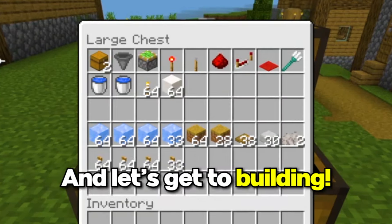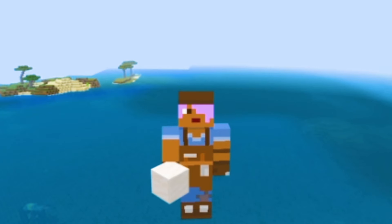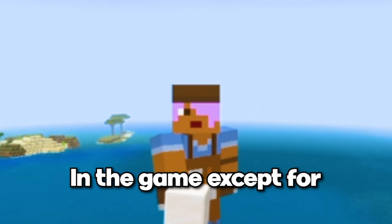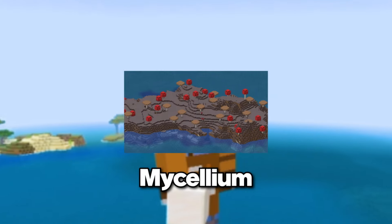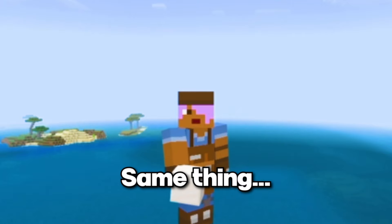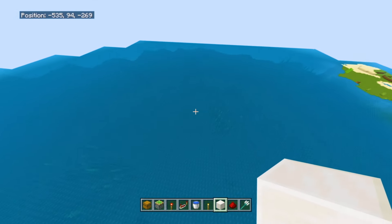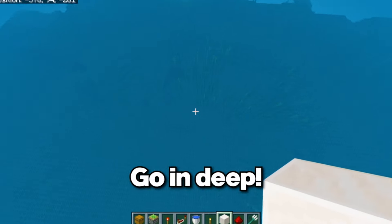Let's stop talking and get to building. The first step, and it's really important, is the location. You can build this farm in every single biome in the game except for rivers and mycelium mushroom biomes. But if you want the best rates, I would recommend going for cold oceans or frozen oceans — a normal ocean like this one is also gonna be really good. Once you've found your location, aka an ocean, you're gonna go in deep.